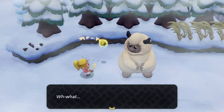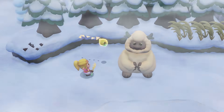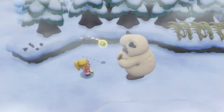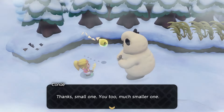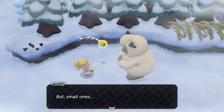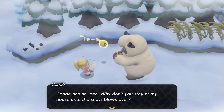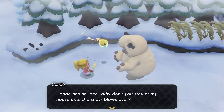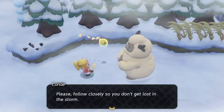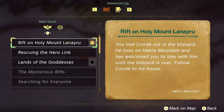'Thanks, small one — and you, too, much smaller one.' 'Of course Conda can see you, but small ones — aren't you cold dressed like that?' 'Conda has an idea — why don't you stay at my house until the snow blows over? Yes, that is one of Conda's best ideas ever! Let's go together — please follow closely so you don't get lost in the storm.' We met a new friend — Conda, who lives on Hebra Mountain!